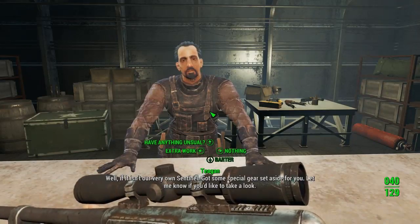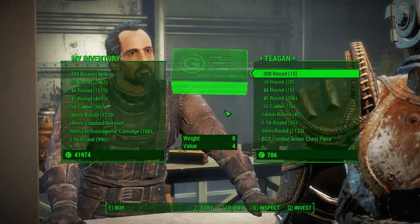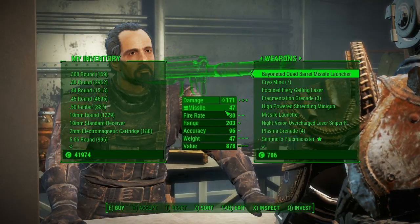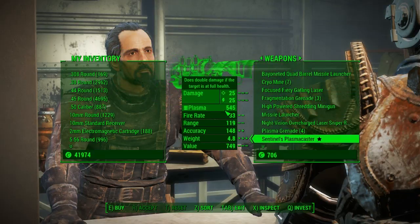From there, all you need to do is head to Proctor Teagan, who is the vendor on the ship the Prydwen. His inventory will be updated with the new Plasma Caster weapon.